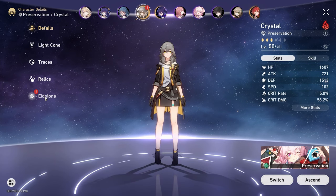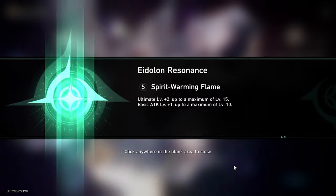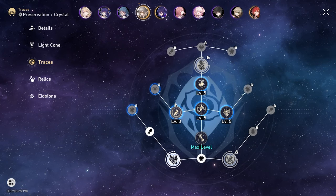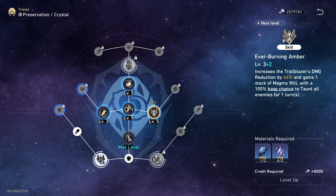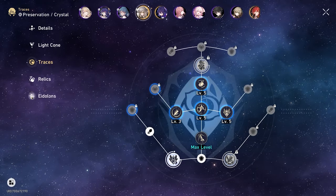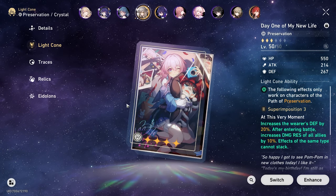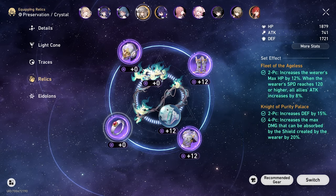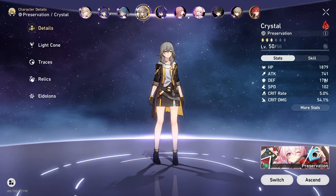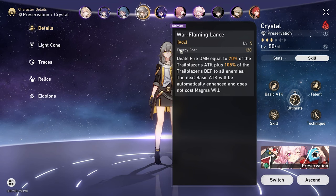For the Trailblazer — sorry, not the Traveler, that's Genshin — she was E4 for the fight, now E5. Her Traces weren't exactly like this during the run; her ult was level 3 and her basic attack was level 2 for the run. For her Light Cone, we're running the March Light Cone in position 3, which is amazing. For her Relics, we're running the Fleet of the Ageless set and the Knight of Purity Palace set. Defense checks out at 1700, which is pretty good, because her skill does X percentage of damage based on her defense — which is amazing.